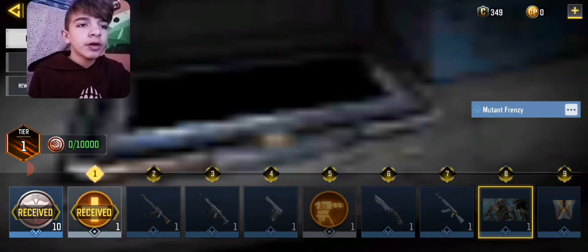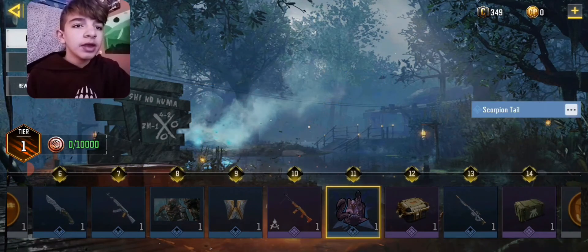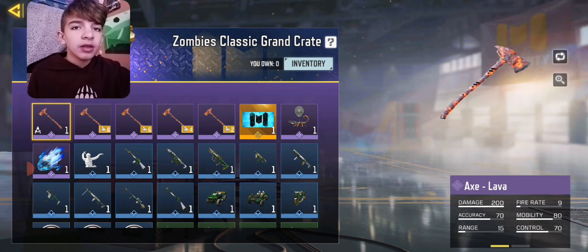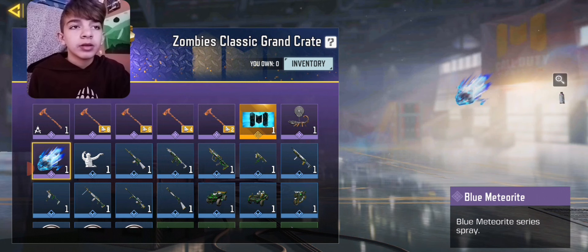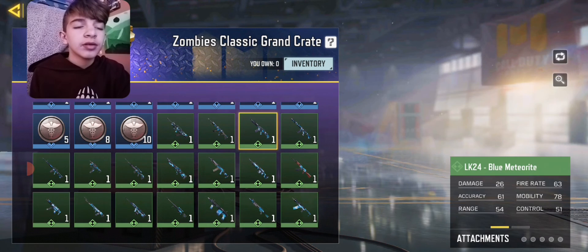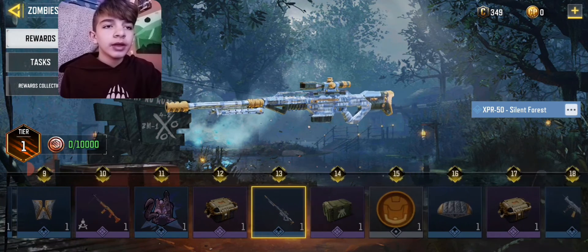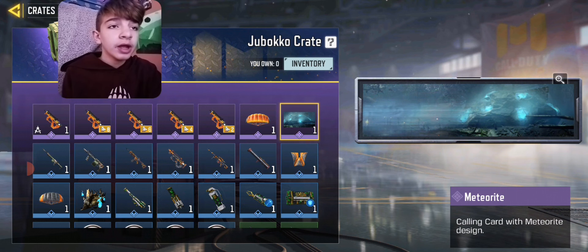Alright, cool rewards. What do we got here? So at level 10 we get the RPD. Oh, we get the spray. And in the crate we get the lava X. The calling card for classic zombies. We go through here.